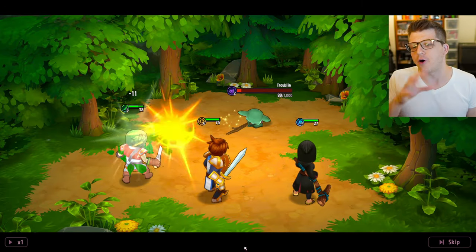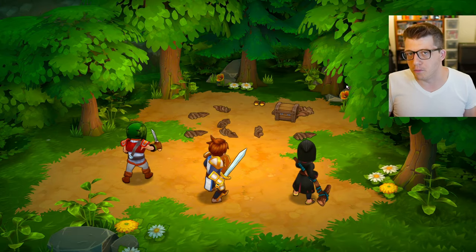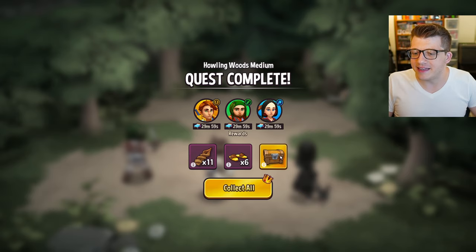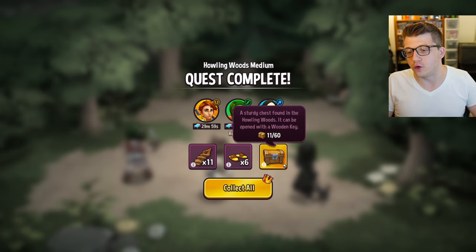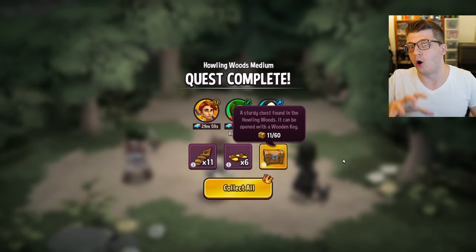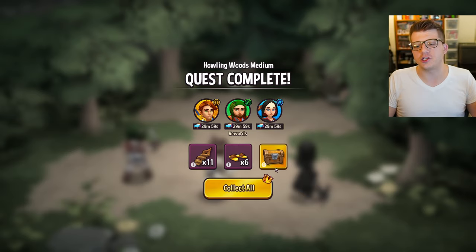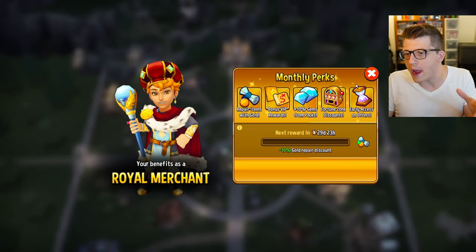We're popping off against this trouble, and I've unlocked the medium difficulty for this early stage which gives you more rewards. What you'll notice on the right is a golden chest - a sturdy chest found in the Howling Woods, opened with a wooden key. Because this is golden, you actually only get all the rewards from these quests if you're a Royal Merchant. If I were not a Royal Merchant, I'd only be getting the wood and the sandals, not this chest. There's a little crown on the collect all button.